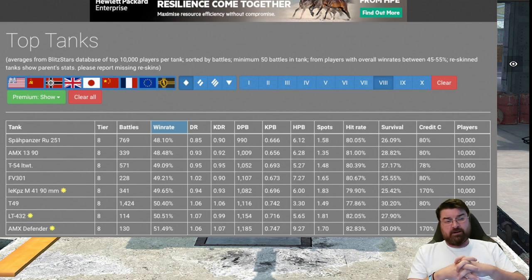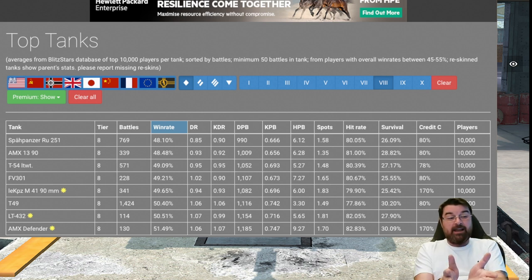The RU 251 has some of the best DPM you will get in tier 8 for a light tank - the FV 301 is slightly better, but it's certainly got better DPM than the T49. The T49 is a terrible tank yet the player base plays it more effectively than this one. Looking at the raw data: around 769 battles, 48% win rate, 26% survival rate. The hit rate is 80%, meaning it's less accurate than the AMX Defender, the Alt 432, the T-54 Lightweight, and the AMX 1390 - and the irony is this little RU has one of the best guns in tier 8.